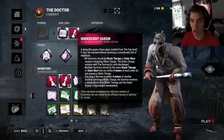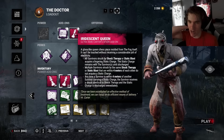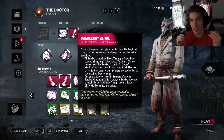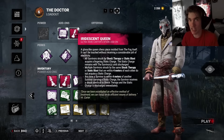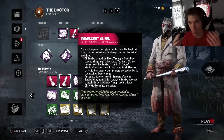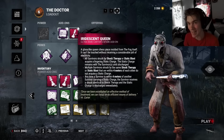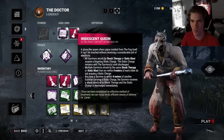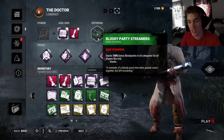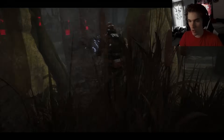We have Iridescent Queen, which is going to make skill checks and madness so overwhelming. With the Queen add-on, if you shock someone with Shock Therapy or Static Blast, they get an electricity effect. Once they go near another person it's going to transfer, and they both get a static blast effect - this is how you accelerate tier 3 immediately. It's such a good add-on. That's the build, and no I'm not going to send myself to a map because that's way too evil. We got Backwater Swamp.